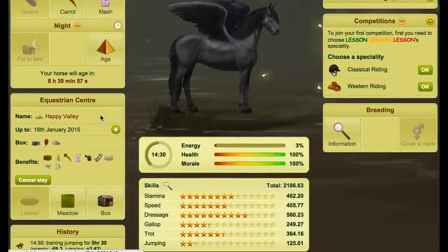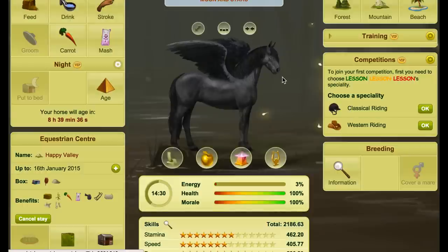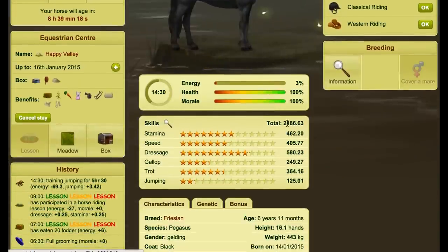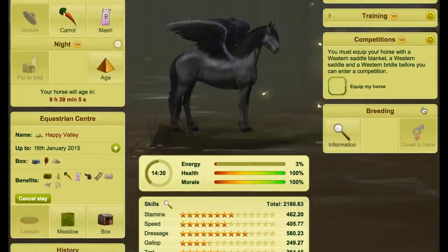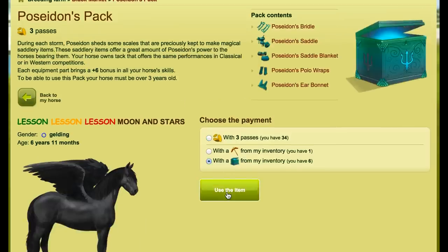From three years old you can enter competitions. With competitions and choosing your speciality, you want to be sure what type of competition you want your horse to go into. For example, if you buy a horse specialized in cross country and you want it to do well in the Grand Prix for cross country, there's no point making it western unless you have the VIP ability to switch it back. You can change speciality up until the age of five.